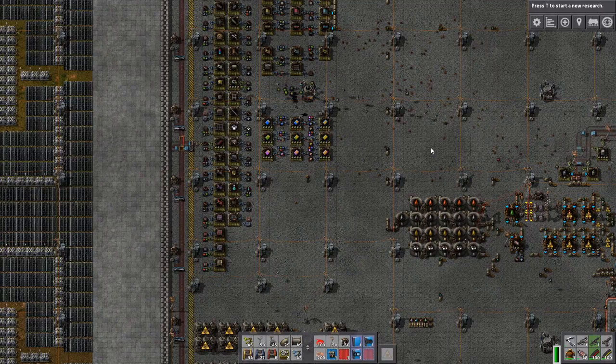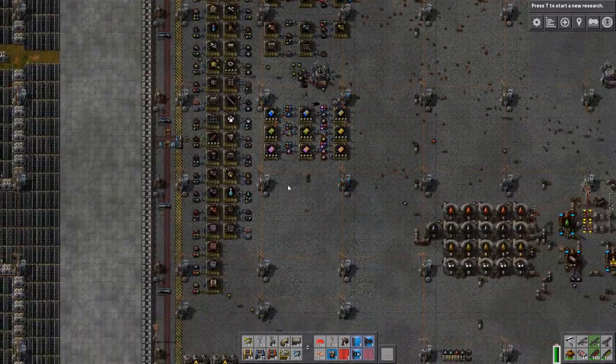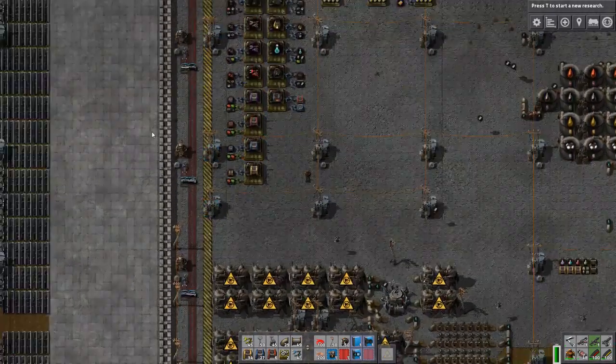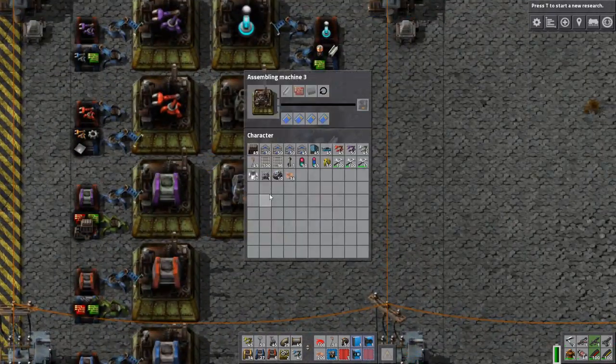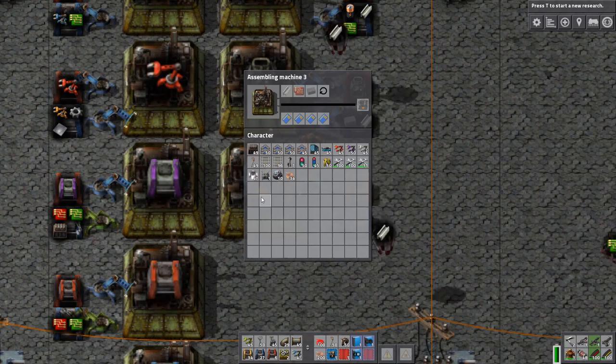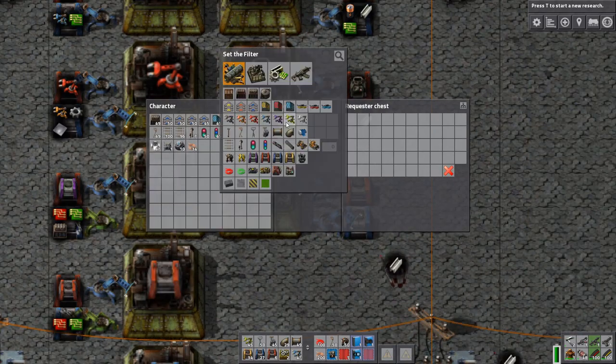Welcome to episode 71 of Factorio. This episode, look at the amount of stuff that's been created. We don't even use that yet. Why is this one not going? Because this one's full. Basically, I've been doing this over and over again.